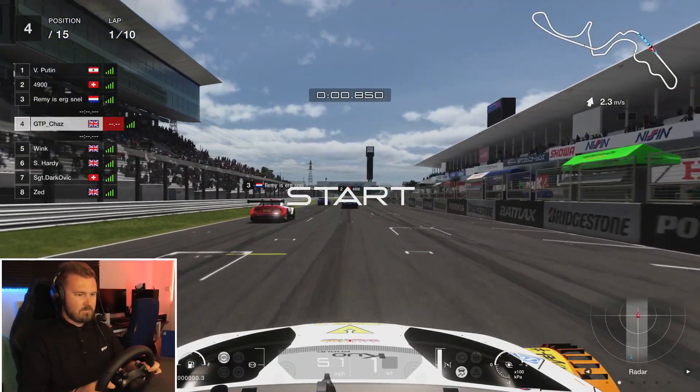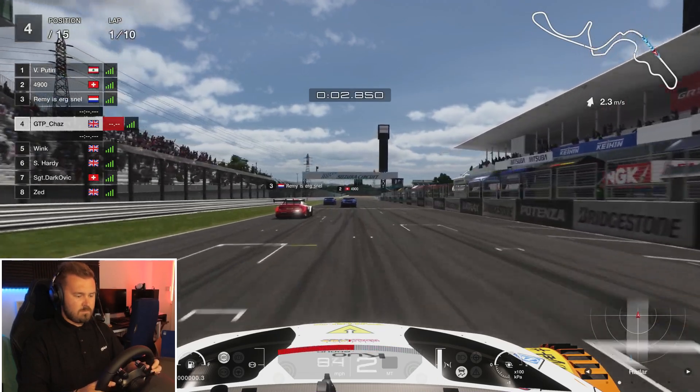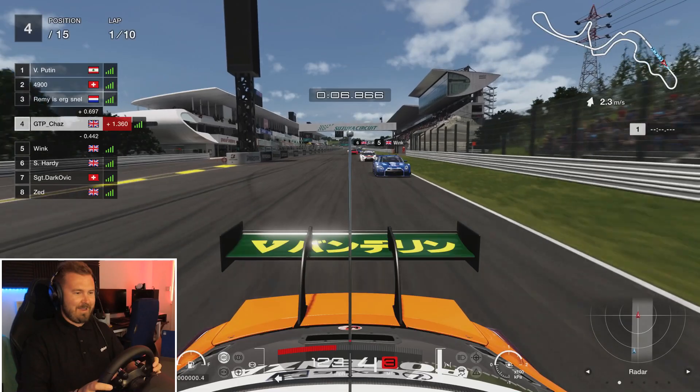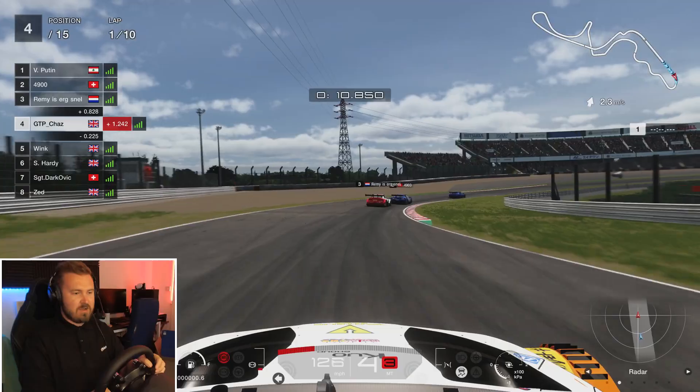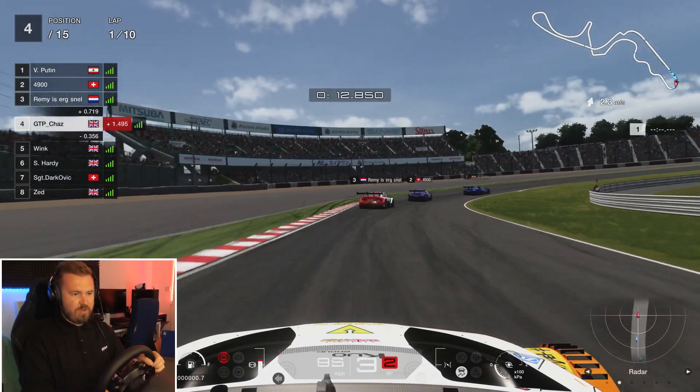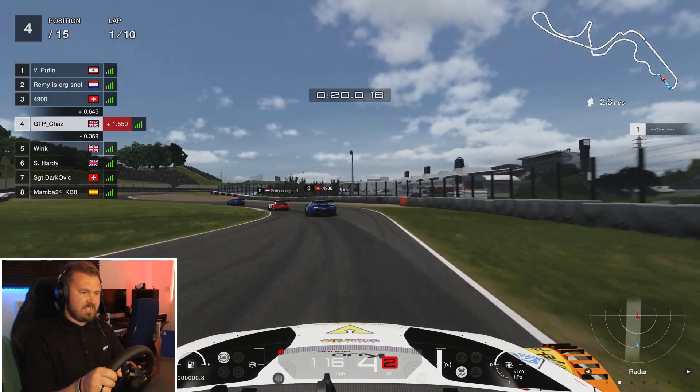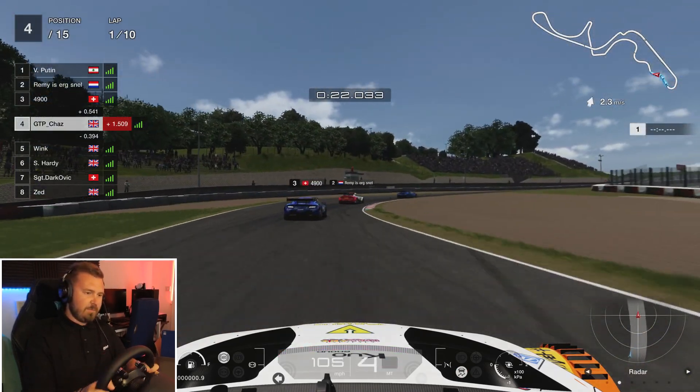Here we go. I need to remember how to look behind me — there we go. And that's one of the things: it's a very intuitive wheel. The buttons that you'd expect to do what you expect, do exactly that. We've been rear-ended. It's very easy to pick up on what each button does, because it's made for this game, made for the PlayStation 5.